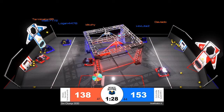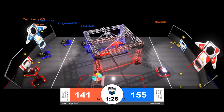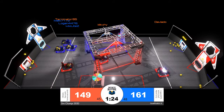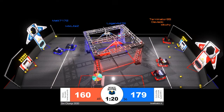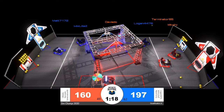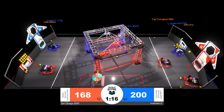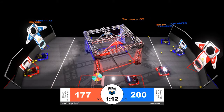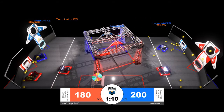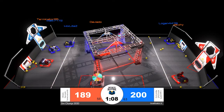With that delivery, the blue alliance momentarily was tied with red, but they now will regain their lead. Logan and Wixlight working on scoring, with Matt also hanging out alongside them. It looks like at least 15 power cells going up all at once for the blue alliance, bringing their score to 200 points — and they have scored 63 power cells so far in this match.